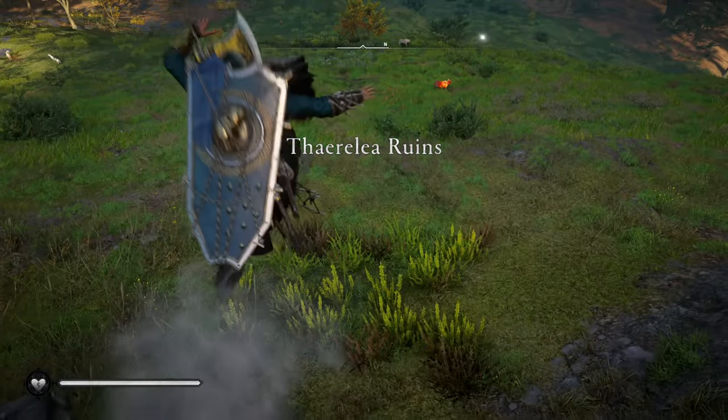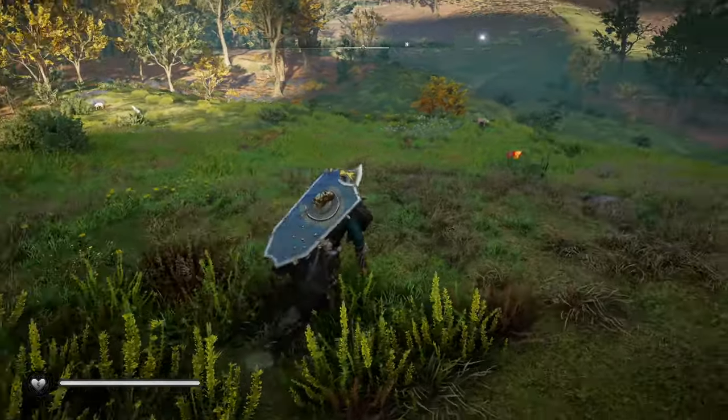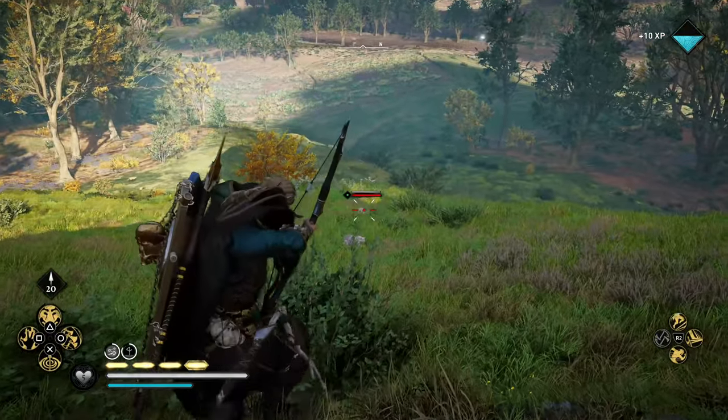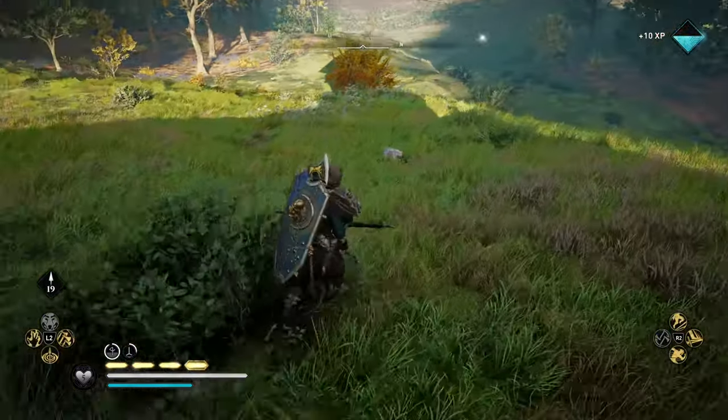If you just tried to fast travel right back where you were, you'll notice there won't be any lynx. But right here I can see that there are already 5 that have spawned and they're all fairly close together — 2 here and then 2 on the left.